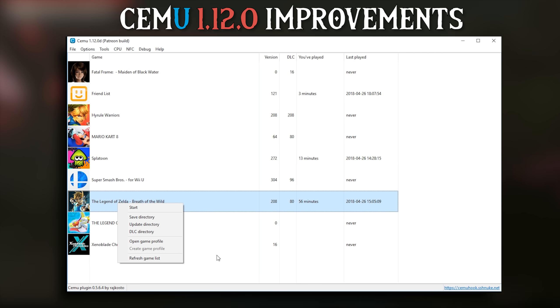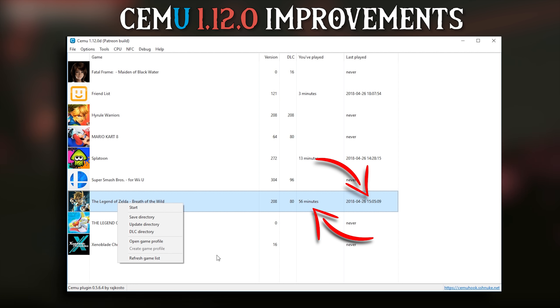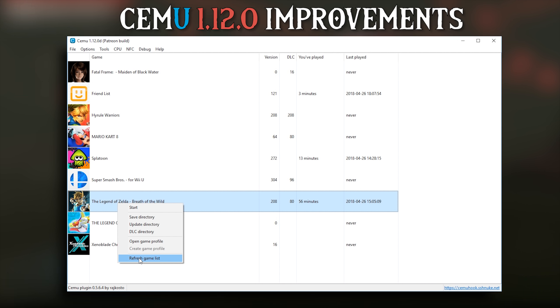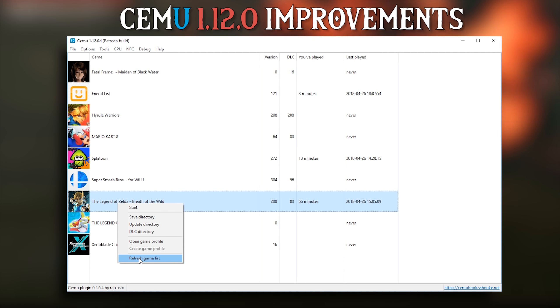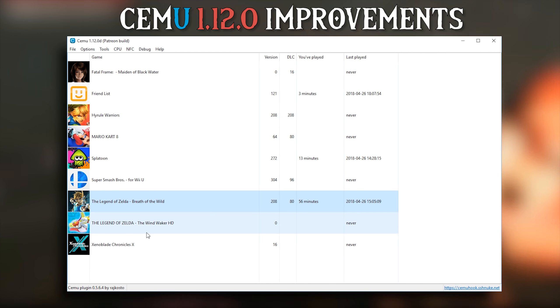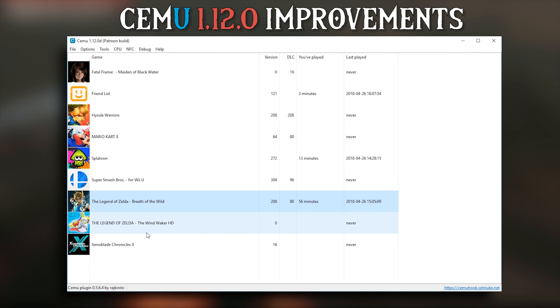We also now have the ability to see how long you've played a game for and when the last time you played that game was. We now also have the option to refresh our games list once Cemu is launched. All you need to do is right-click on any game and click Refresh Games List. This will refresh the games list and add any games that have been added to your Game Directory folder after Cemu has been launched.